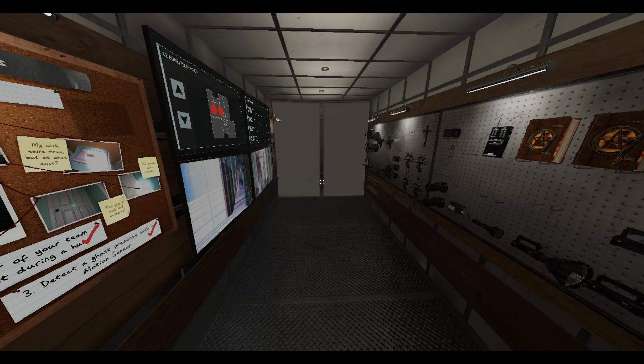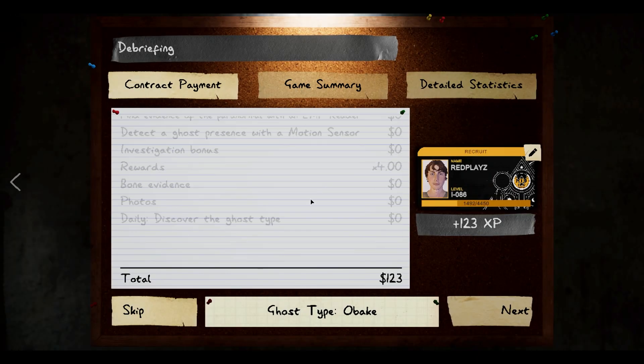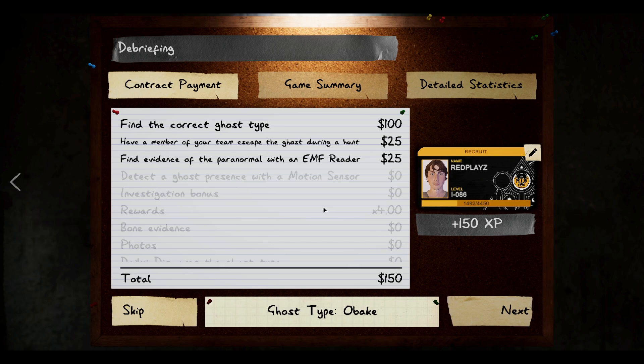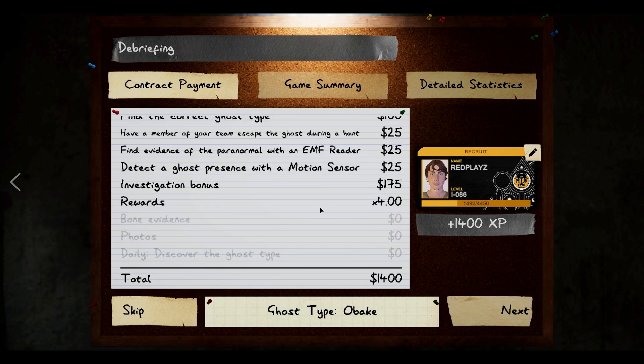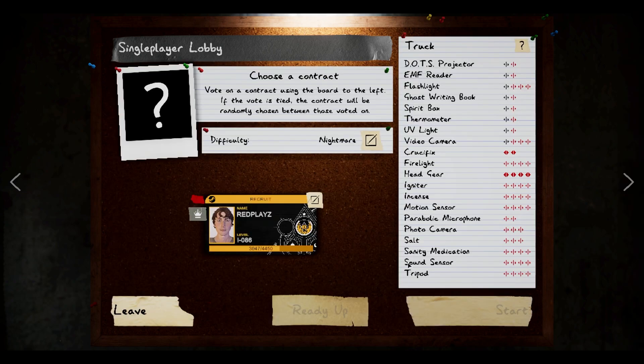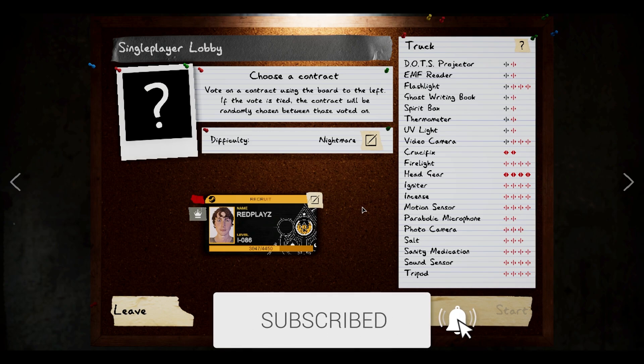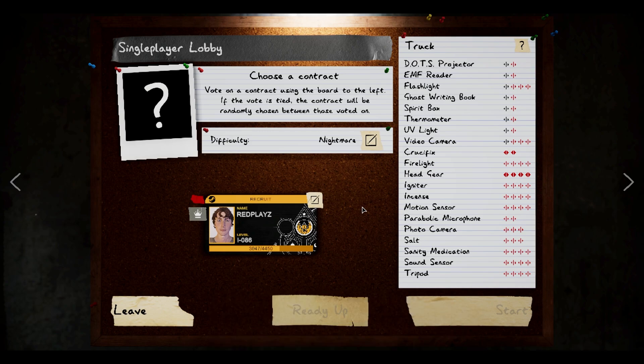We know it's an Obake. It can't be a Mimic because we had an EMF-5. Obake. We didn't get the perfect investigation bonus because we didn't get a full thing of photographs. We did get $30 in group photos. We made $155. Well, if you enjoyed that, smash like, subscribe, comment, post notifications, see your mission upload, and I'll see you in the next video. TradPlays, signing out.